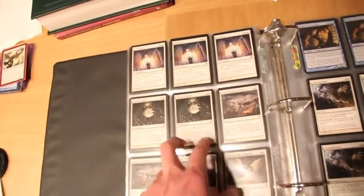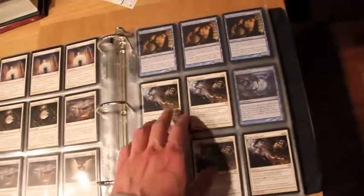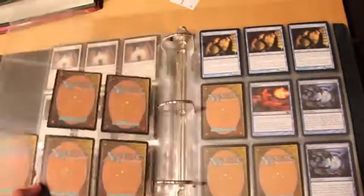Three Nevermores, two Frexit on Life, three Sudden Disappearance, Angel Flight Albaster — a playset — and one Lingering Souls.